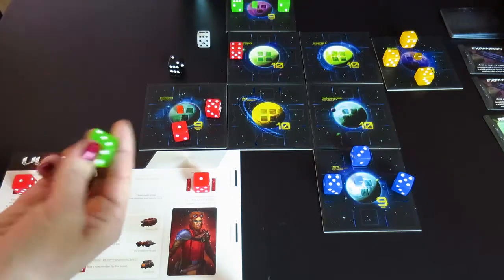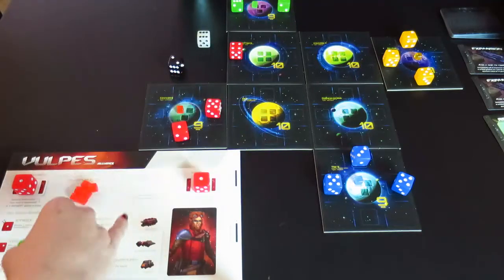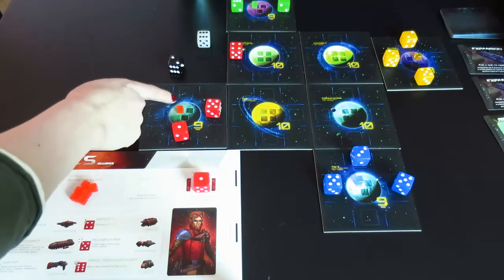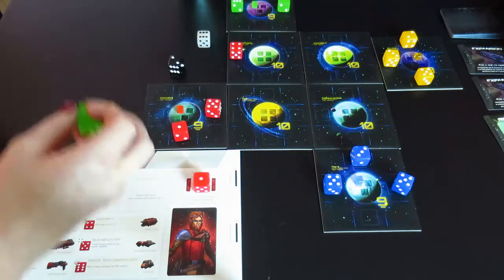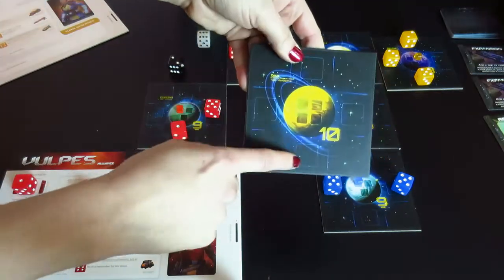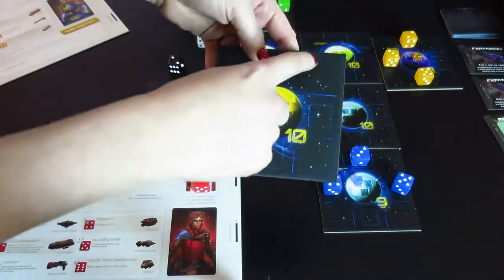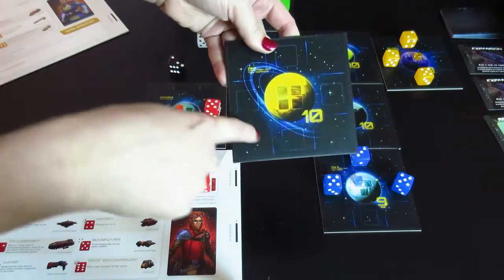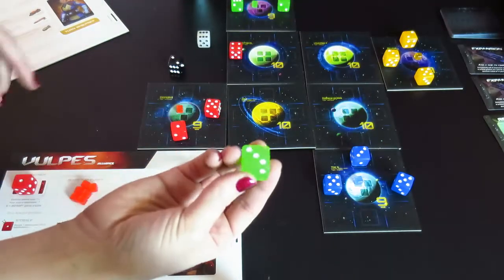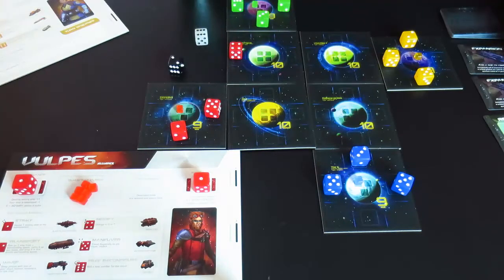Another action I can take: if I have a ship that's been kicked off the board, I can remove it from my scrap yard and place it into orbit around a planet where I have a cube. The orbit is the four spaces adjacent to the planet. The corner spaces are ones ships move through to get to different planets, but they don't actually count as being around the planet — which comes in handy for the quantum cubes. If I was trying to reintroduce a die, I would place it back there without changing the pips — that is a deploy action.